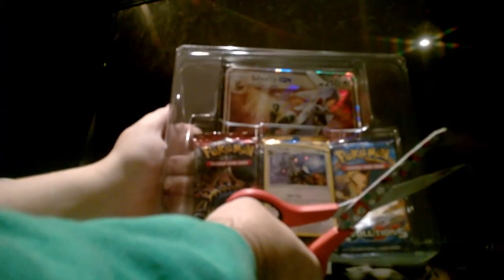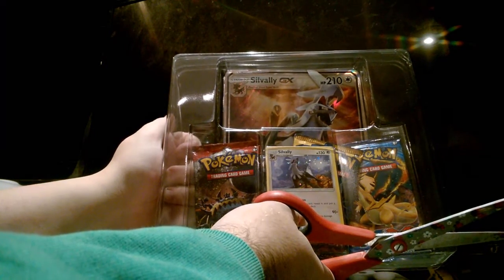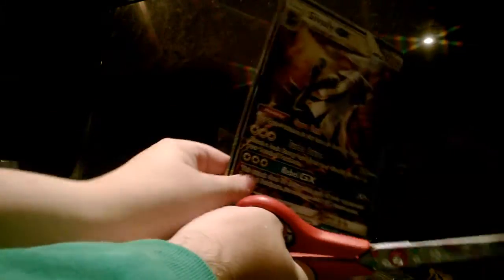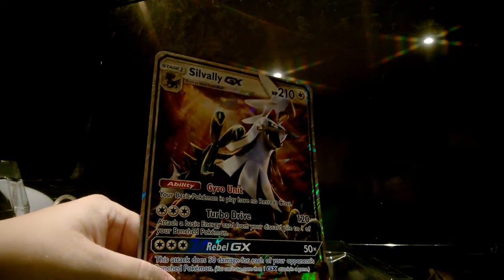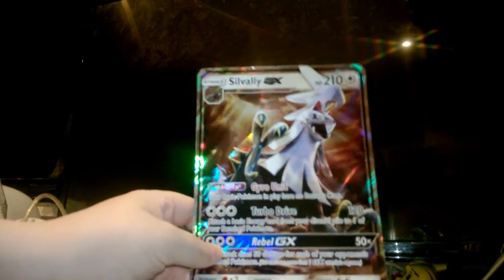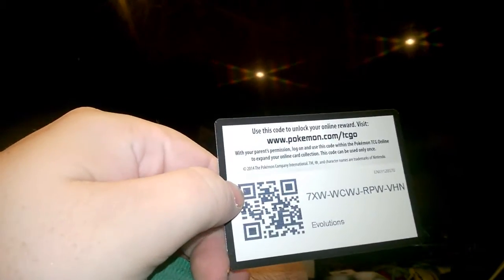So yeah, the Siflory pack — you get those small Siflory cards and a giant one, like a giant card. So I thought you get a code with this. First off is the Evolutions pack — there's the code. I think you can see it.